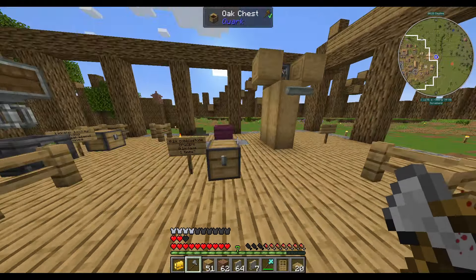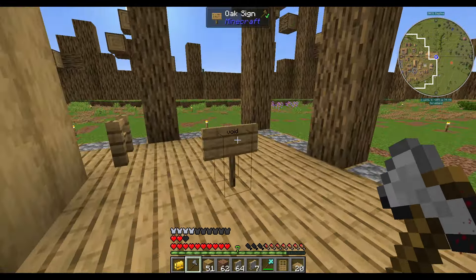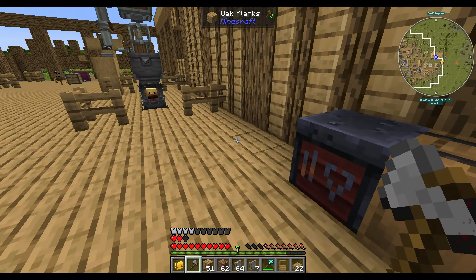Today we are going to work on our factory. We have our milling, we have our hand smacky hammer thing, we have our washing station, we have a mixing station, we have a lava making crucible thing.